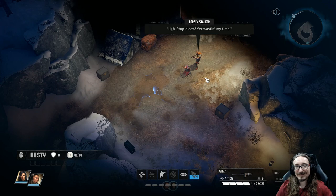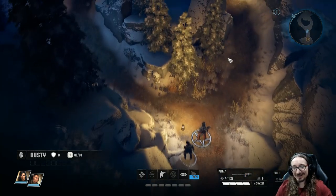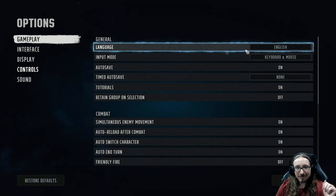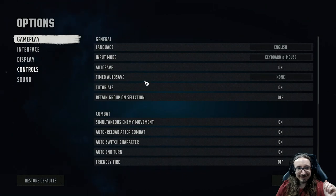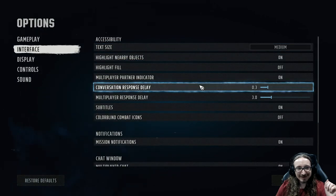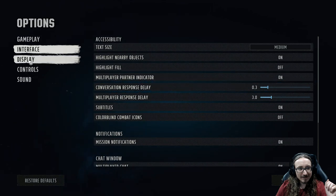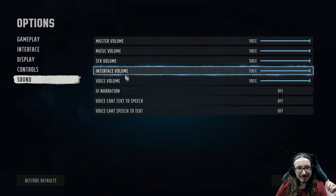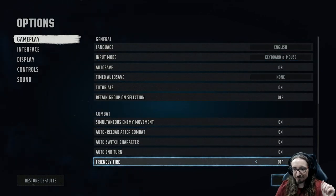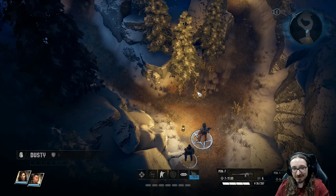There's definitely some salty language in this. There might be an option to turn that off if you want to let your kids play it. Multiplayer conversation response. Interface. I don't see anything like that. Maybe under sound. UI narration. There might be somewhere here a way to bleep out the cuss words, maybe. I don't see it, though. It doesn't really bother me, but it might be a deal breaker for some.